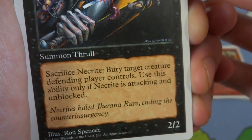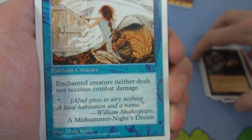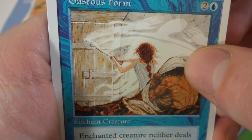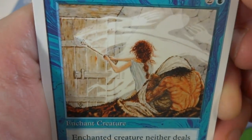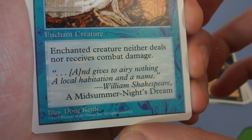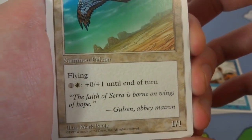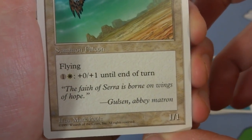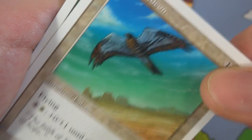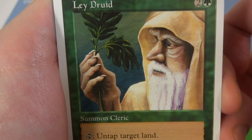Necrite — sacrifice this creature to bury target creature the defending player controls, but use this ability only if it is attacking and unblocked. So if it's unblockable, sacrifice it and make your opponent sacrifice a creature. Got Gaseous Form — two and a blue, enchant creature. Looks like this lady is trying to protect the guy hiding under the sheets and there's this ghost there, swinging at it with a fire stick. Enchanted creature neither deals nor receives combat damage — it's just there. By Douglas Keith. Got a Mesa Falcon — one and a white, flying, and you can pump up its toughness if you pay one and a white. It's a 1/1 creature. 'The faith of Sarah is born on the wings of hope.' Beautiful art — lovely fades from blue to green with a little bit of orange, got this falcon flying. Got a Lee Druid — two and a green, tap to untap target land, it's a 1/1 creature, summon cleric. If only it was an elf, that would be awesome for tribal.